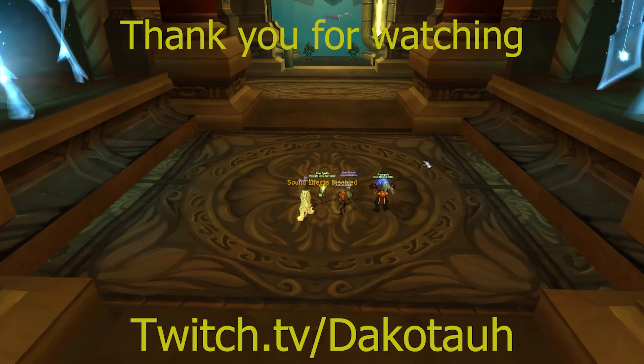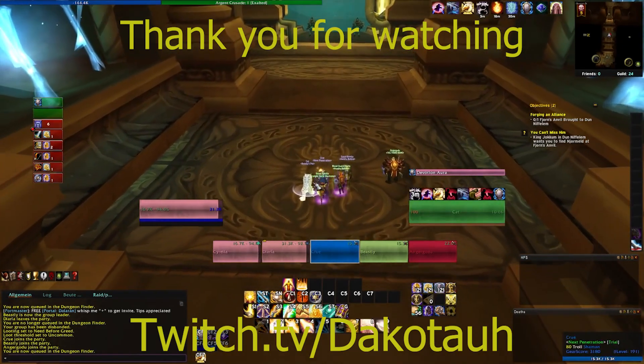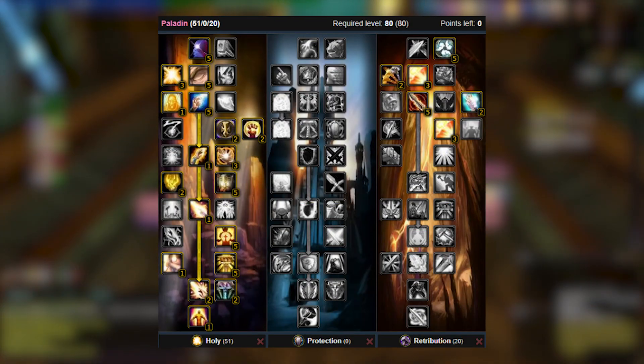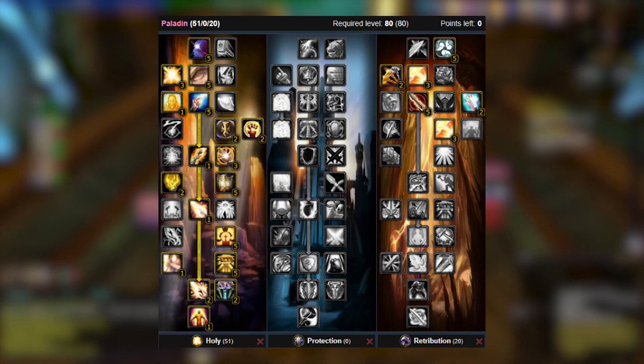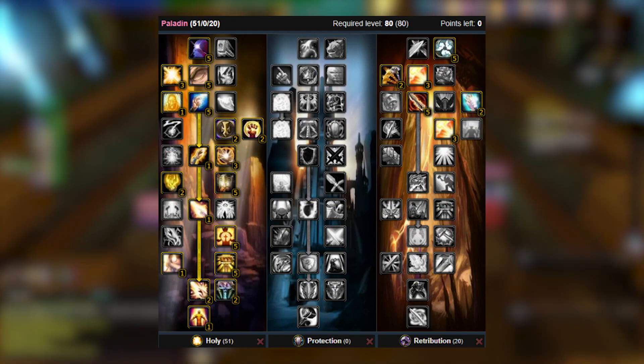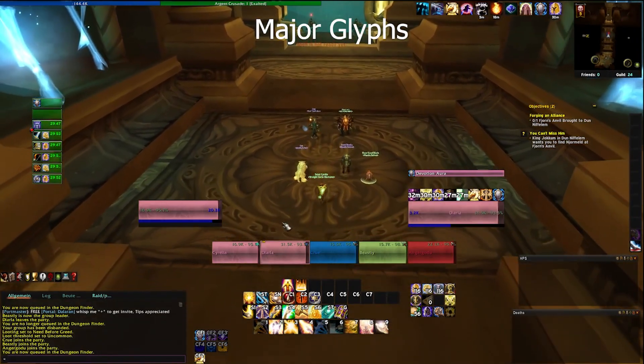Today we're going over the Flash of Light build for Holy Paladin. This build is for early dungeon spamming. Due to the high mana requirements of Holy Light spamming, this build will quickly be outpaced as you get geared, but it can improve your week-one heroic lockouts. The Flash of Light build is strongest in the beginning of the expansion and is used in early patches for dungeons.